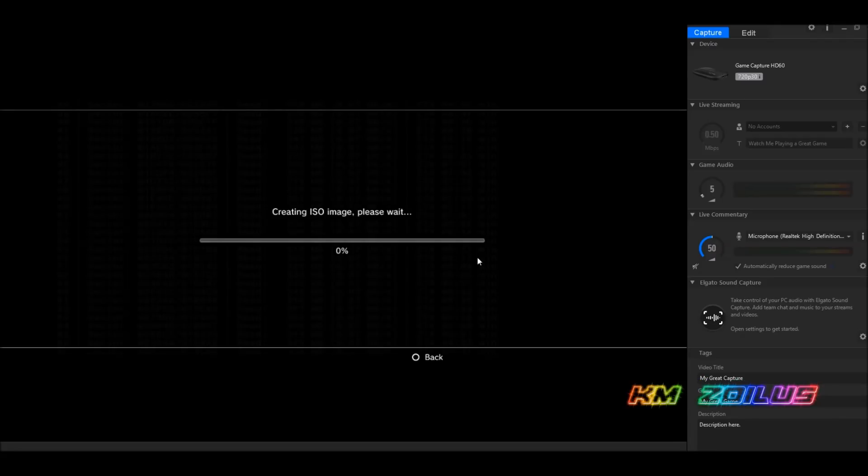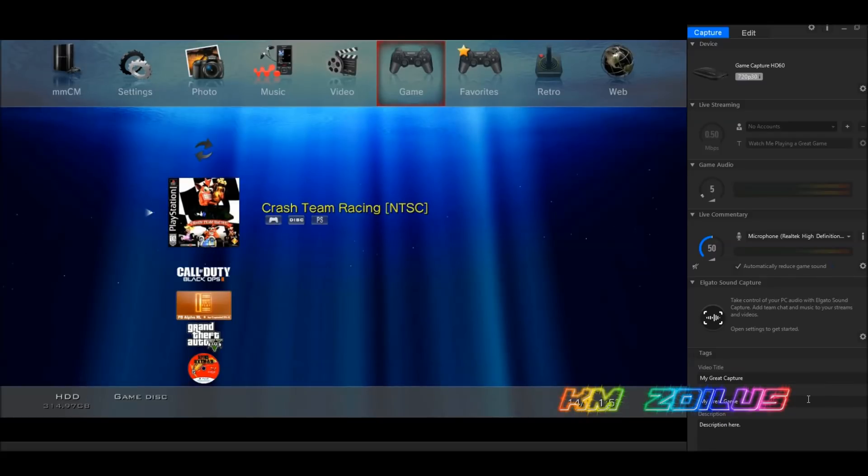One thing to note, especially with PS1 games: as it's creating the ISO image, you may see it says zero percent and the progress bar isn't moving. But if you look closely in the background, it's actually reading the files and giving you an ETA time that keeps decreasing. So it is copying even though the progress bar isn't moving. Once done, it may kick you back to the PS3's XMB — don't worry, just come back into multi-man.